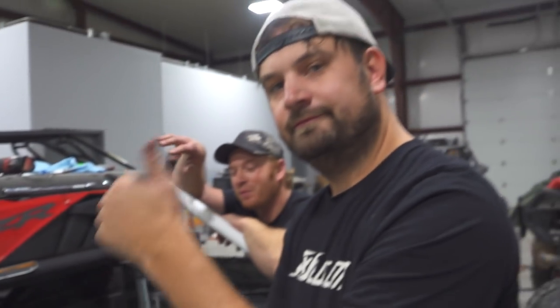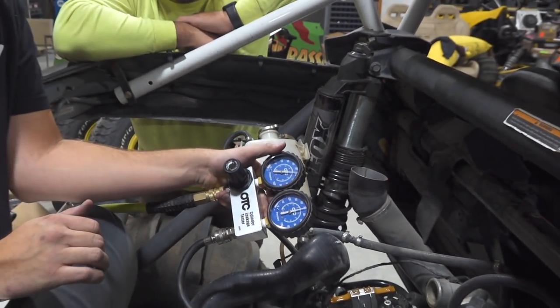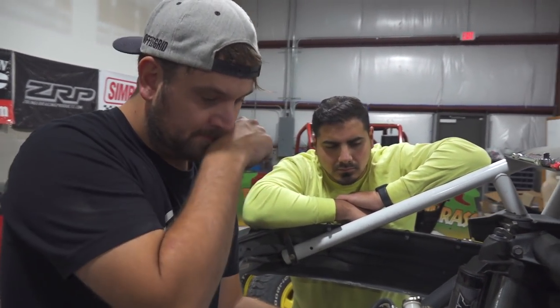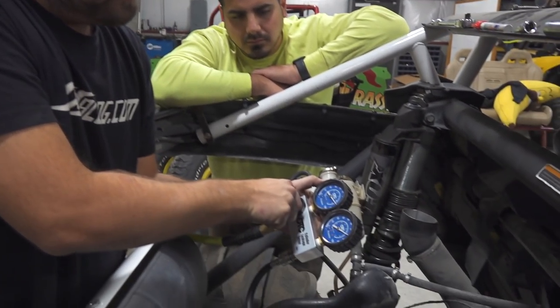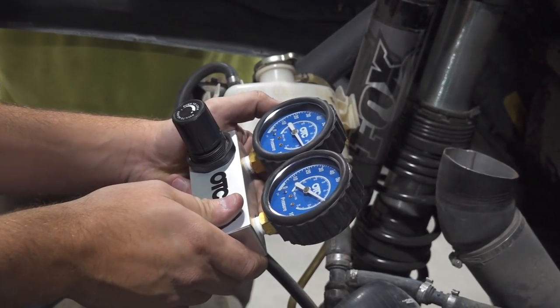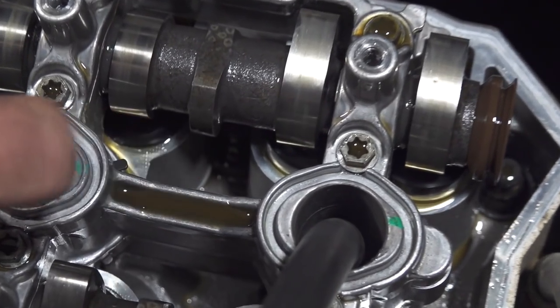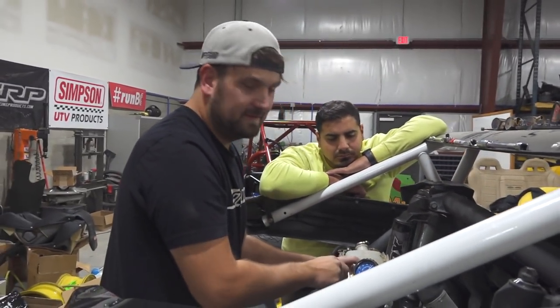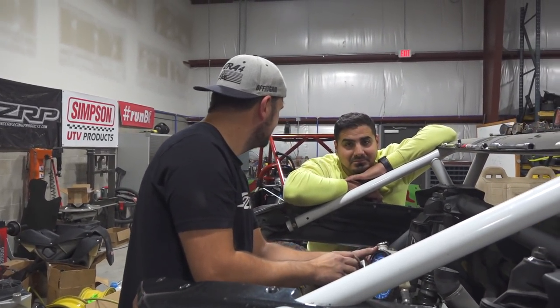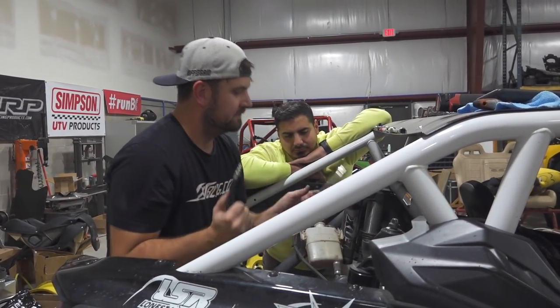Cylinder number one was 76 PSI versus 80 — that's 5% leak-down. Cylinder number two was 79 PSI, which is basically 1% leak-down. Cylinder number three is a little bit worse, at 10% — the far cylinder is at 10%. You can see air bubbling out around the bucket on the exhaust side, which is just air leaking past the exhaust valves. That's fine because we're getting a new head. On a big turbo engine with a lot of heat and two-step, that's not that crazy.